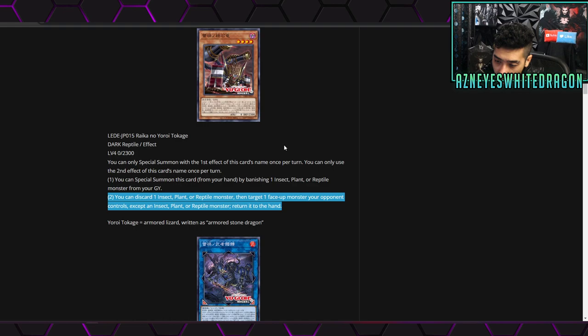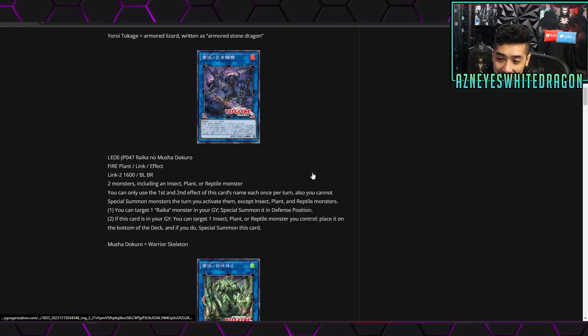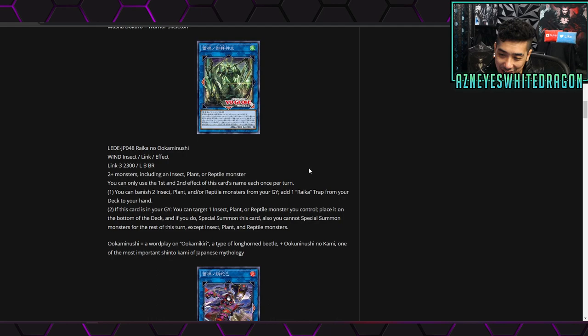Next up we have Raika no Mushadokuro — their first stronger monster with 1600 attack, a Link 2 Fire Plant. Its requirements are two monsters in the bottom-left and bottom-right link zones, including an insect, plant, or reptile monster. You can only use the first and second effects once per turn, and you can't special summon non-insect/plant/reptile monsters the turn you activate them. The first effect lets you target one Raika monster in your graveyard and special summon it in defense position. The second effect is if this card is in your graveyard, target one insect, plant, or reptile monster you control, place it on the bottom of the deck, and special summon this card.